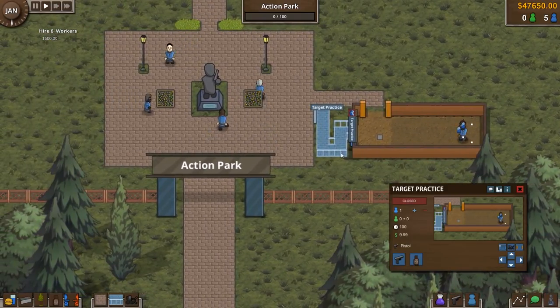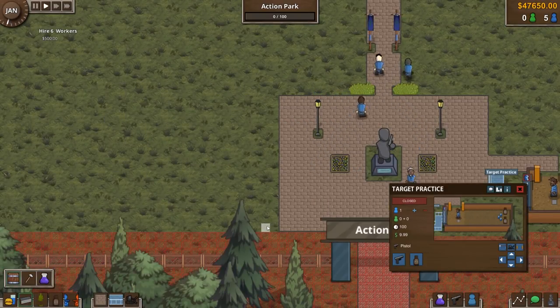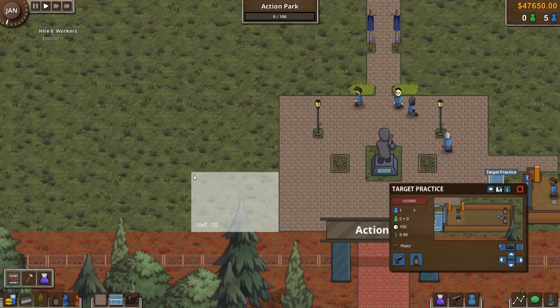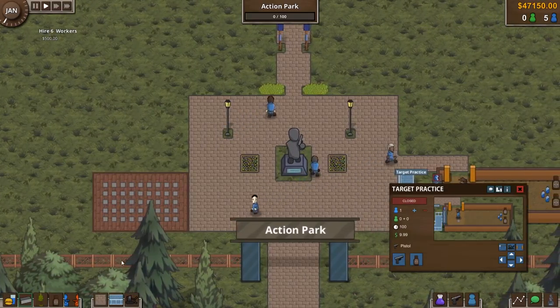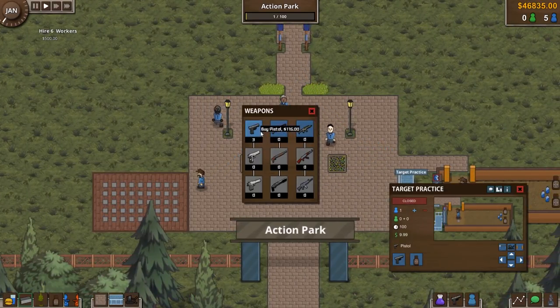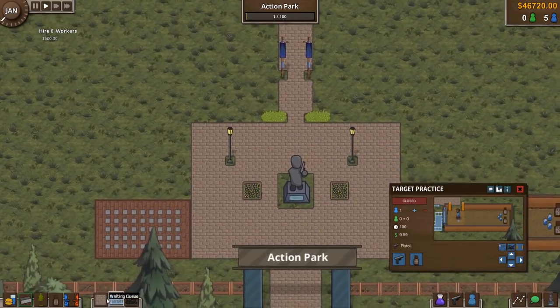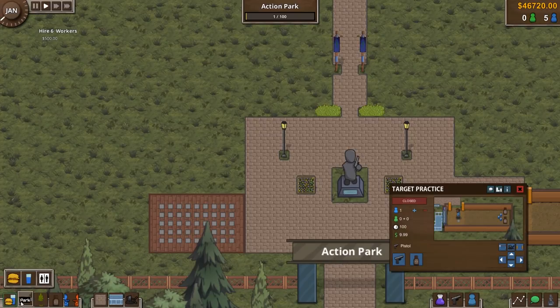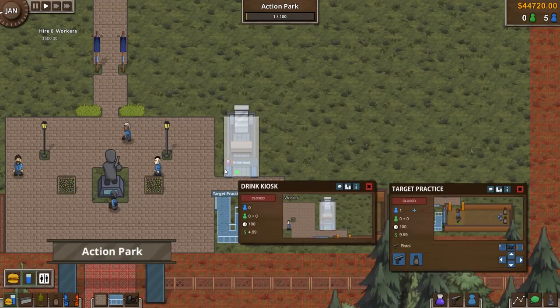We need somewhere to keep all our guns, so let's build a warehouse — nice and big to fit all the guns in. That's where we can keep them. Now let's buy five pistols and add some amenities like a drinks kiosk so people can buy drinks before they go target practicing.